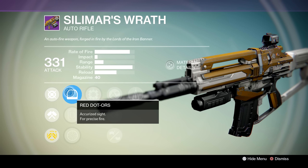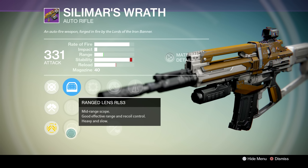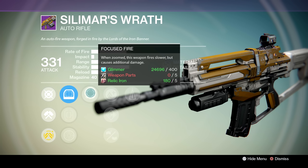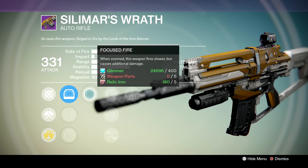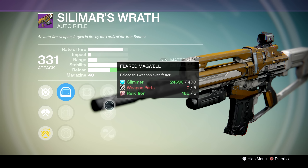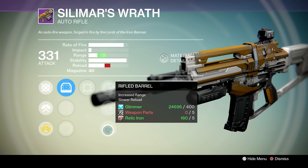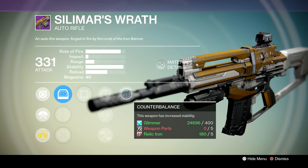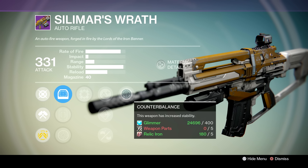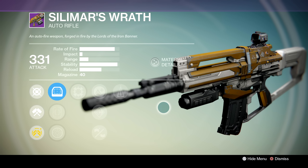In the first tree we've got the Red Dot ORS, which is personally what I would use on this gun. The Quick Draw Iron Sights lower both range and stability, so I'd avoid that. And finally the Ranged Lens RLS-3. The first active perk is Focused Fire, which slows down your fire rate but increases the overall damage the gun deals — kind of an interesting perk to have on a Bullet Hose. In the middle tree we've got Lightweight, Flared Magwell for faster reload speeds, and finally Rifled Barrel, which almost doubles this gun's range at the cost of a slower reload speed — that's probably what I would use. The final perk is Counter Balance to increase the gun's already very high stability. If you had to get it, I would roll for Red Dot OAS, Crowd Control, Rifled Barrel, and Glass Half Full. That's about the best you're going to get.